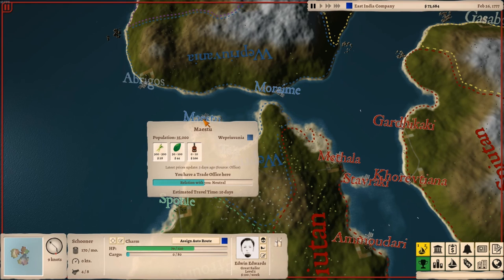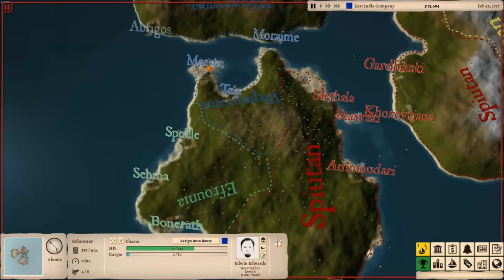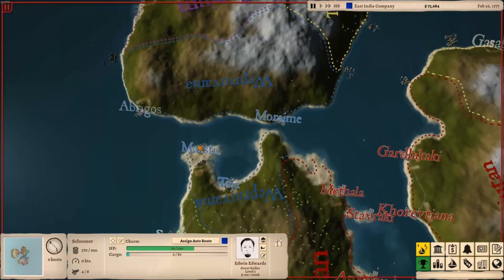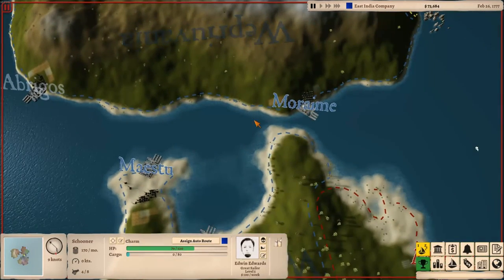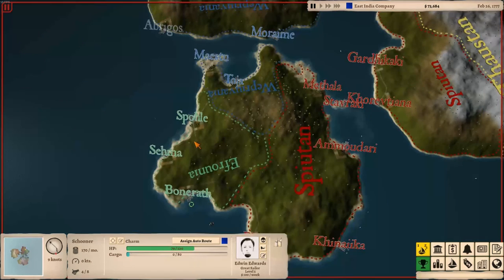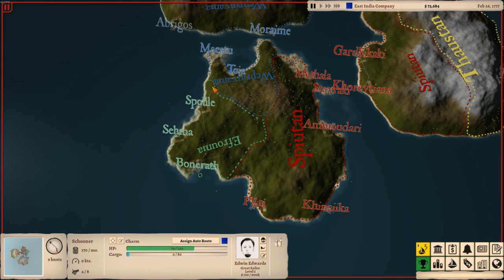Another thing I've picked up on: whenever you hover over one of the cities, an informational window appears showing what they have in their warehouse to purchase and trade. Down at the very bottom it says estimated travel time — 10 days from where we are now. Looking over here it says 19 days, and I believe this narrow section is too shallow for us to get through. That's a huge problem because I'd love to bring our iron to those two cities, which pay very high prices. Unfortunately it looks like the ship would have to go all the way around.